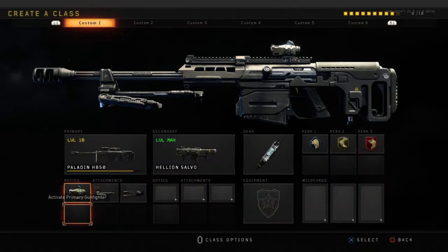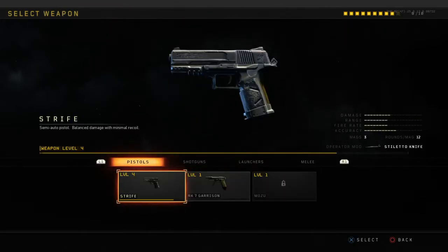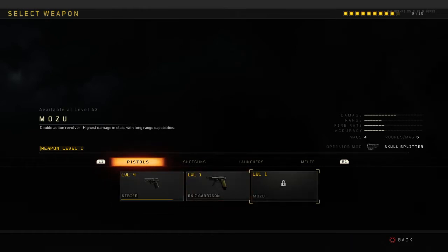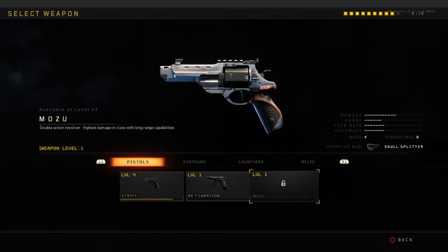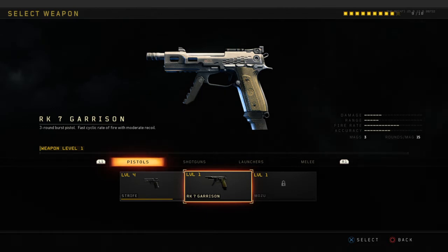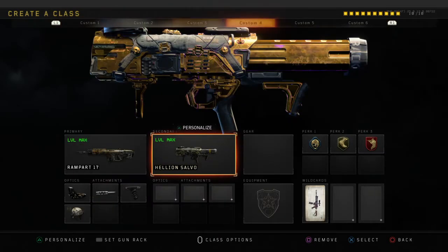Moving on to secondaries — pistols. Treat them like SMGs or ARs in terms of playstyle. The Strife is reportedly super easy, the Mazu isn't too hard, and this one has a bit of kick and doesn't do the most damage or have great range — but it's a secondary pistol. Headshots again, so really not too hard.